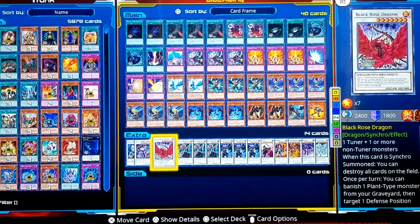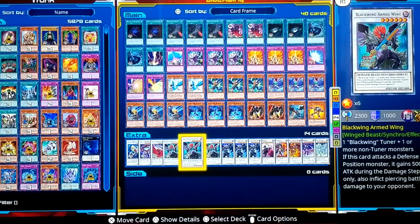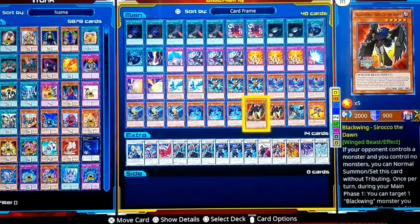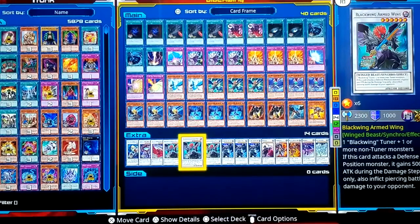Black Rose Dragon — if you need to blow up the entire field. To play a Blackwing synchro, you must have a Blackwing tuner. Armed Wing — when it attacks a defense position monster, it gains 500 attack during the damage step and it pierces. So if you use Sirocco's effect to transfer all attack to Armed Wing, it gains the 500 boost on top and pierces through defense.